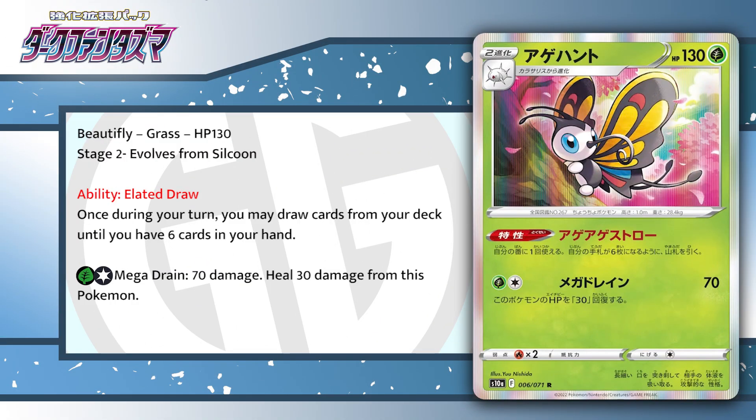The first one up is Beautifly, and it is a Stage 2. I'm a little hopeful for this card because we're getting a ton of grass support recently. The ability lets you draw cards until you have six in hand once per turn. But there's really no reason to play a Stage 2 when we have Bibarel, which is a Stage 1. Sure, Bibarel draws one less card, but going all the way to Stage 2 for one more card doesn't seem worth it. Stick to your Bibarels unless some crazy grass support speeds up Beautifly.